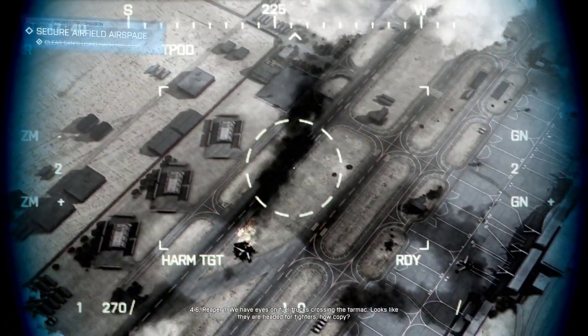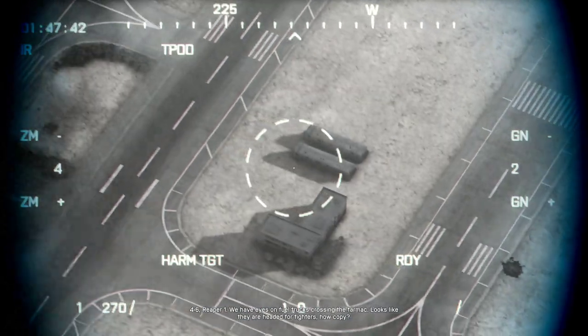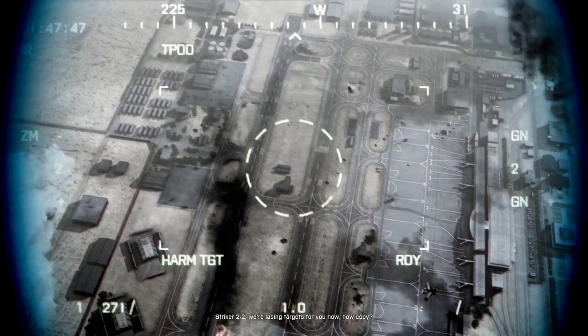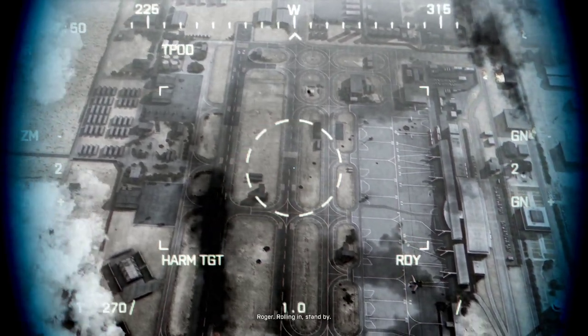4-6, Reaper 1. We advise our fuel trucks crossing the line. Looks like they're headed for fighters, how copy? Roger. 2-2, we're lazing targets for you now, how copy? Roger. Rolling in, stand by.